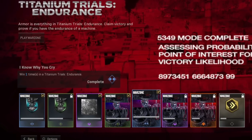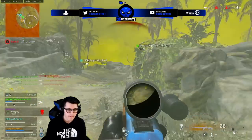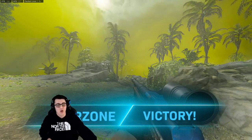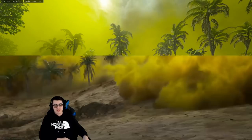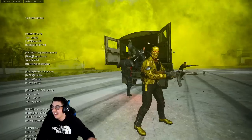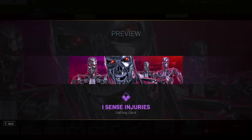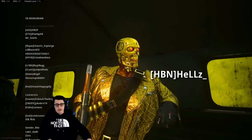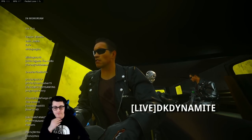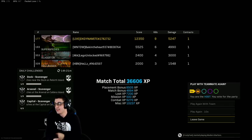We then have 'I Know Why You Cry' — win one time in Titanium Trials to get the rare 'I Know Why You Cry' progression calling card, a quote from the movie with a Terminator on the right. Winning a game is not easy — not for the faint of heart. You have about 11-12 days to finish this event. Try to go for at least two wins a day. Take your time, get a squad you trust, have communication, and take things slow. The next challenge is win two times to get the 'I Sense Injuries' progression calling card — a bit of an upgrade with more Terminators. Caldera is a huge map, matches take a while, and you're kind of praying to the RNG gods you don't get too many TTV sweats.